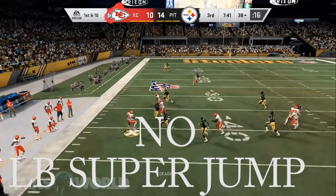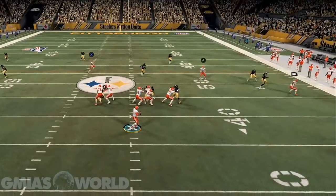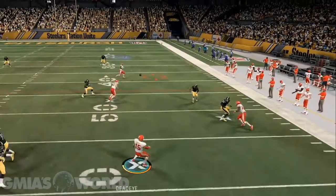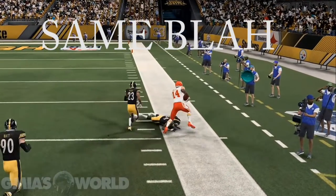Right here he rolls out, throws it on the run, and in past Maddens one of the AIs would have jumped up Incredible Hulk style and snatched that out of the air. I didn't see that here, although the scramble and throw is kind of iffy — every single time he scrambles and throws it, it's kind of iffy.